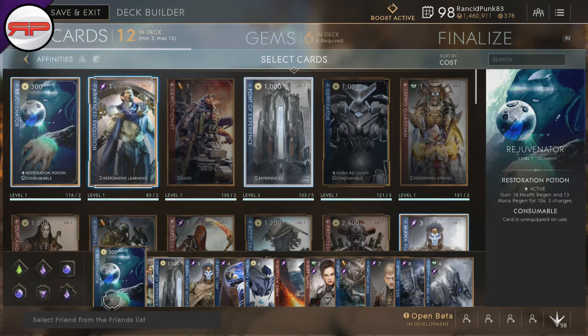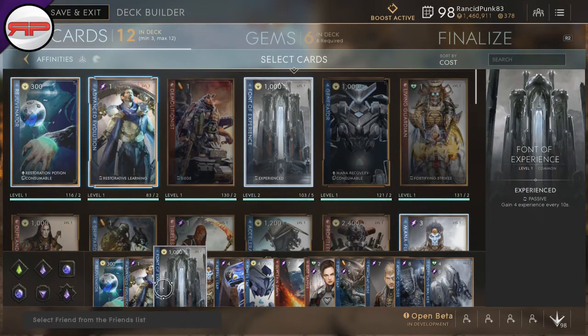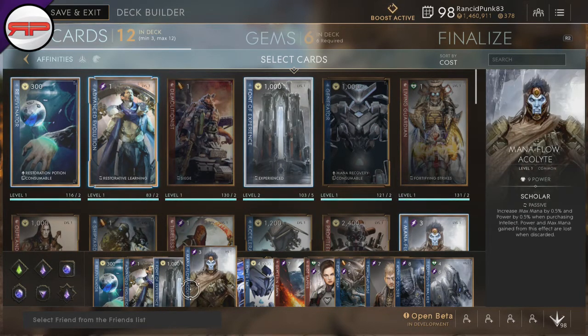So the build! We have Rejuvenator — a consumable potion that gives you health regen and mana regen for 10 seconds. It's a pretty good card, don't grab it too often but it's nice to have. Advanced Evolution restores max health and max mana per second for three seconds after leveling up. Font of Experience is our starting card because you want to get those abilities as soon as you can. Manaflow Acolyte increases max mana and power by 0.5% when purchasing intellect. Considering it costs three to get into it, I don't think it works retroactively, so that leaves 22 points into intellect — that's 11% — and this works very well with Thaumaturge when you have Deadly Mana on as one of your gems.